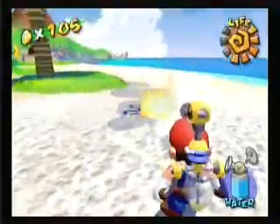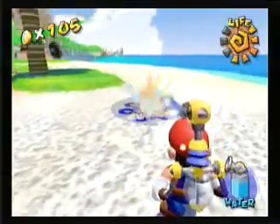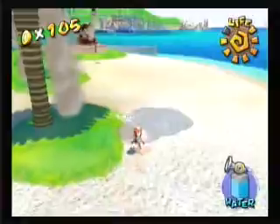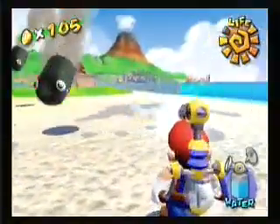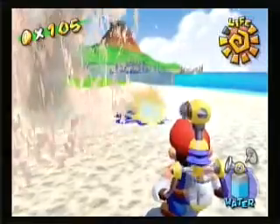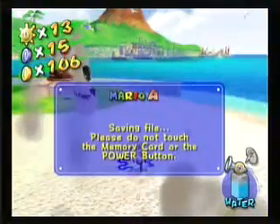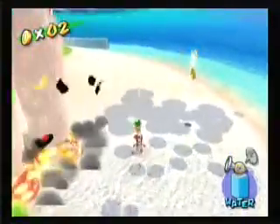Alright, so those are the six. The next two are going to be these blue shine sprites on the beach. These first couple can be done in episode two of the world. It doesn't have to be episode two, but that's the one I chose because you do everything in that episode.